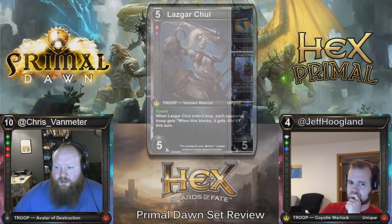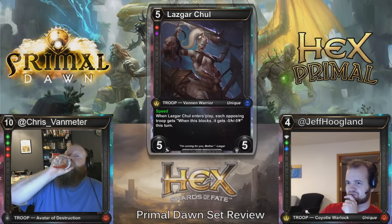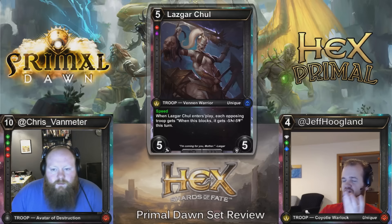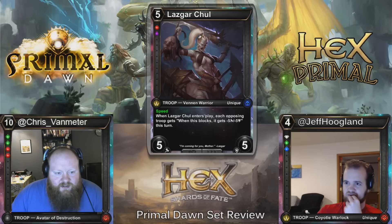Lassar Chul — five cost, 5/5, Blood Ruby Threshold, Speed. When it enters play, each opposing troop gets — when this blocks — minus five, minus five this turn. This card seems pretty sweet. The problem with cards like this is their cost slots them into an archetype that's not always interested in the effect they provide. This wants to go into an aggressive deck, but an aggressive deck generally isn't interested in playing five-drops. And it's weird that it's a Venon Warrior — I didn't realize there were Venons in the Ruby Shard. I think that's the first one we've seen.